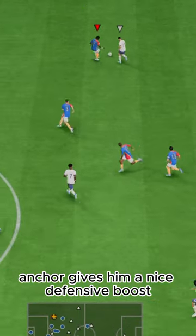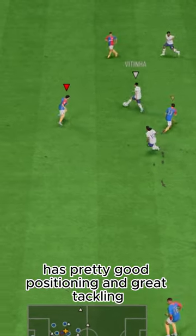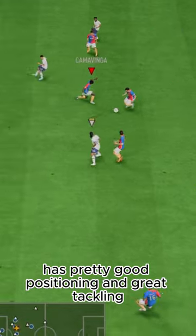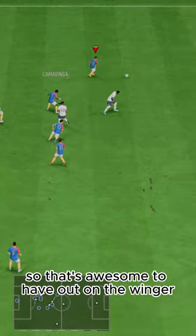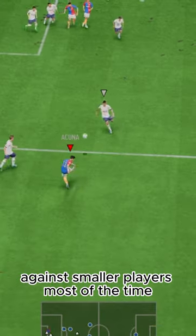Anchor gives him a nice defensive boost. He's aggressive on interceptions, has pretty good positioning and great tackling. Physicality-wise, he's got max strength with an anchor, so that's awesome to have out on the winger against smaller players most of the time.